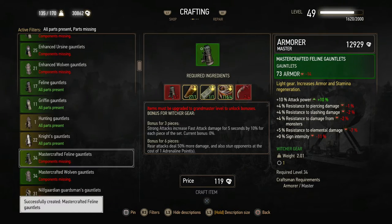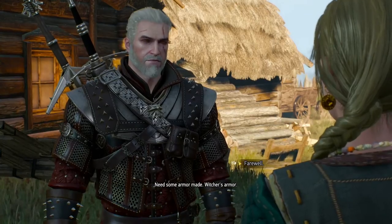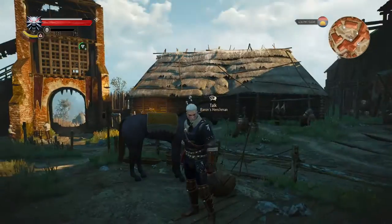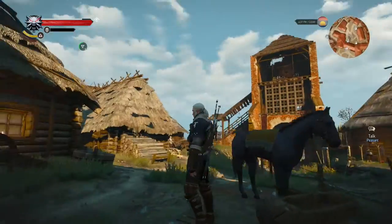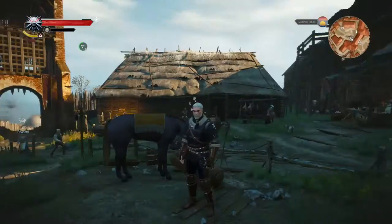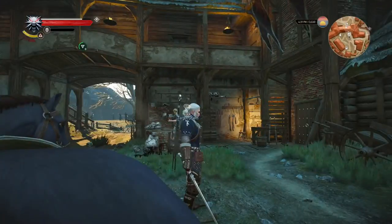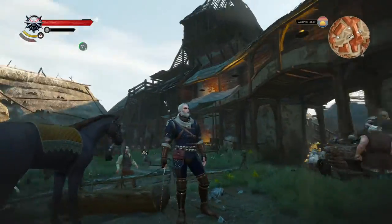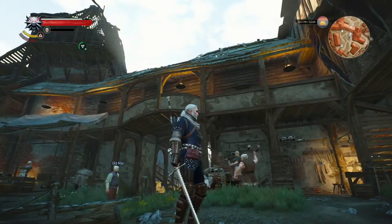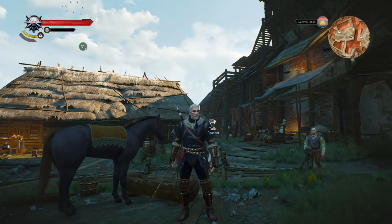And there we have the complete Mastercrafted Feline set. Let's equip that really quickly. Not that big of a difference visually — there's a few more metal studs, and I think those pads on the legs weren't there before, and the collar wasn't there before either. So that's the Mastercrafted Feline armor, and there we have one of the swords — pretty nice. The silver sword looks great, and the steel sword has been serrated a bit more.